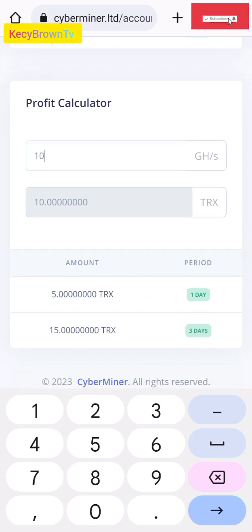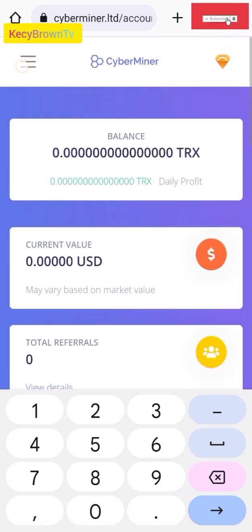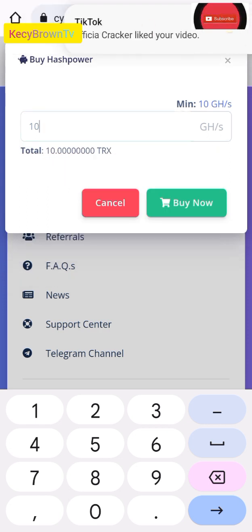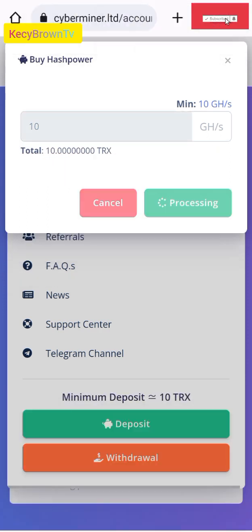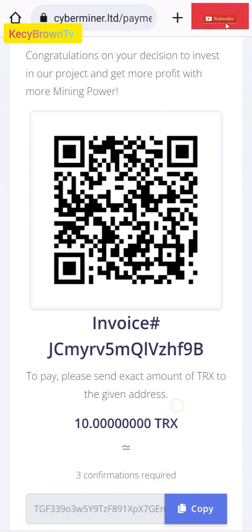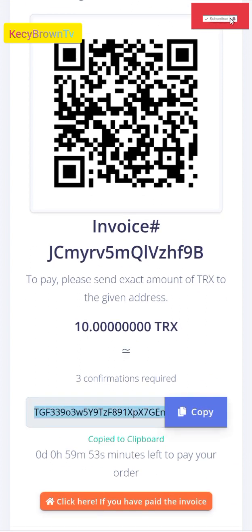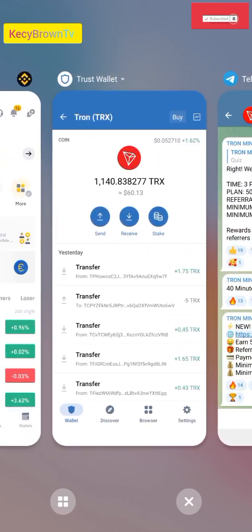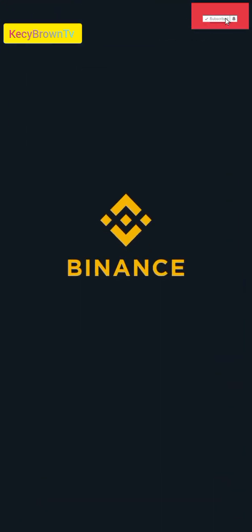I'm going to go for 10 TRS for a try. Let me try and see how this platform goes. I'm going to tap on 10 TRS, let's go to deposit. Tap on 10. Please deposit the 10 TRS — just tap on buy. They give me this address. Deposit the 10 TRS, that's what we want to deposit. Let me copy it. When I copy it, I go to my Binance. Let me do a deposit of 10 TRS.